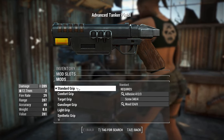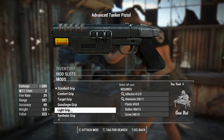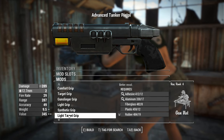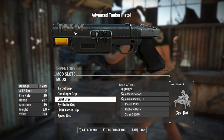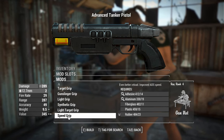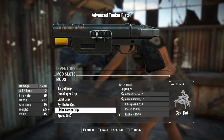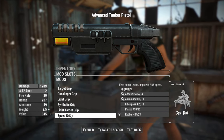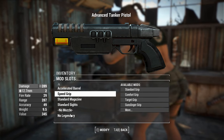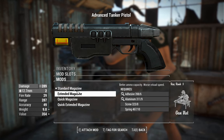Next, we've got the grips. There's a standard comfort grip, a target grip — nice and wooden — a gunslinger grip, light grip, and synthetic. You've also got a speed grip with better reload and improved ADS speed, which is pretty good. There's also one that gives you better recoil control. I'm not super worried about recoil for this thing, especially since it's going to be really good in VATS — I might maximize its use in VATS just to make it stronger.